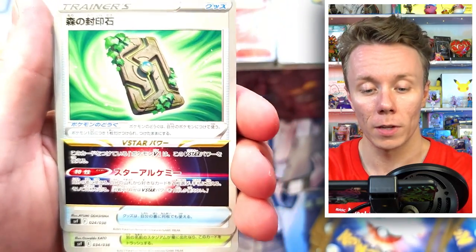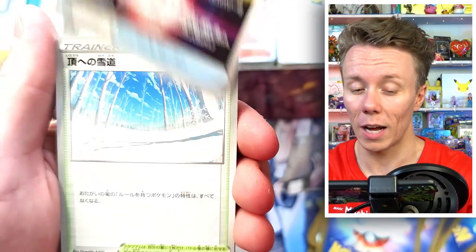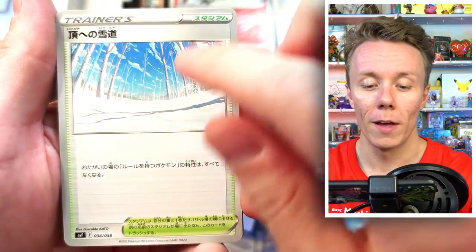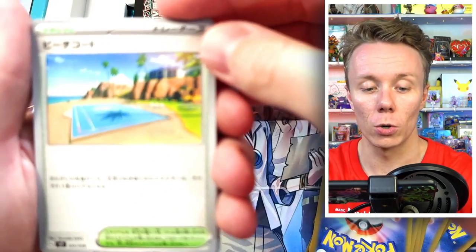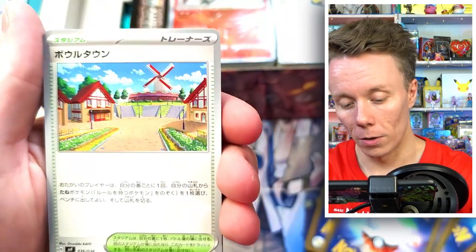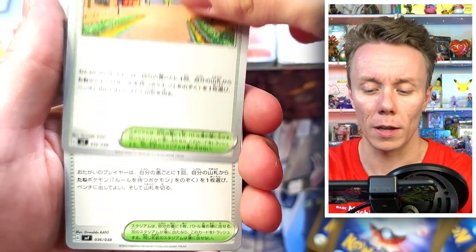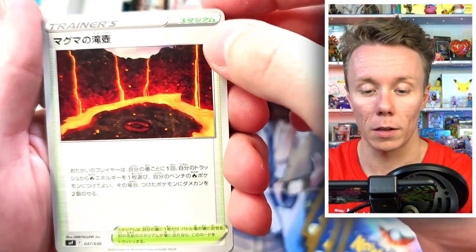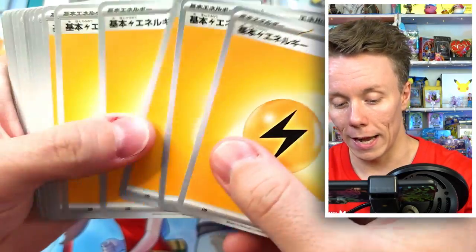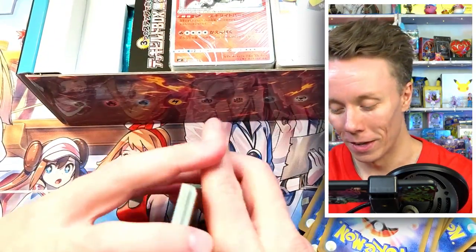There's a Lost Sweeper — those came out a while back. There's a non-holographic kind of Stone, which came out in V-Star Universe I believe. There's also Snow Street — I got the ultra rare for that in one of our unboxings a long time ago. We have a Beach Court, which is again very sought after and came out recently. We also have one of the main towns from the Scarlet and Violet games, a Magma Arena, and some stadium cards. Then we have Lightning and Psychic energies.